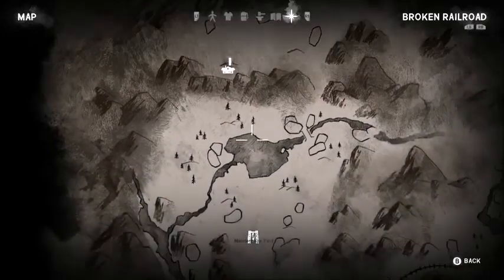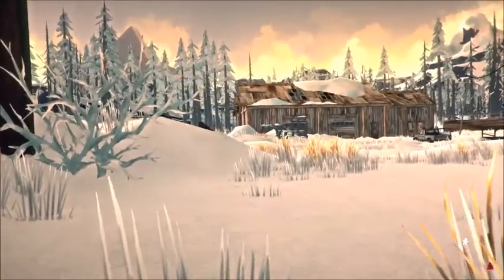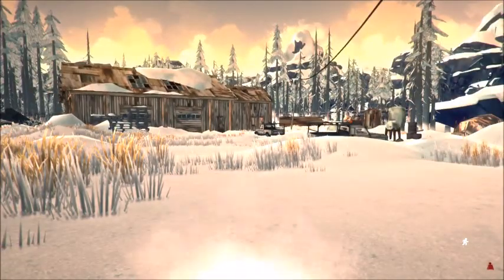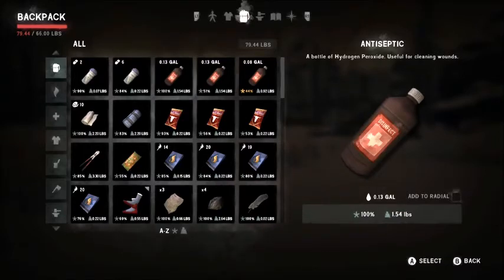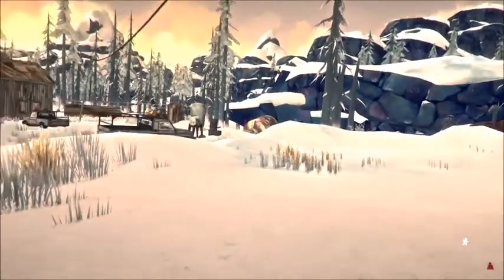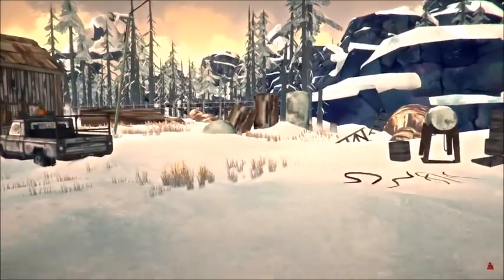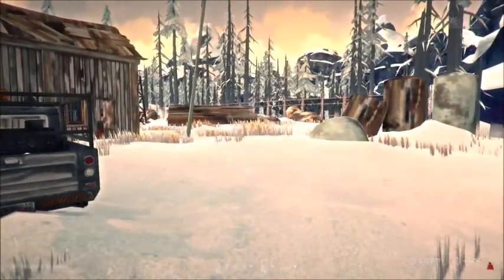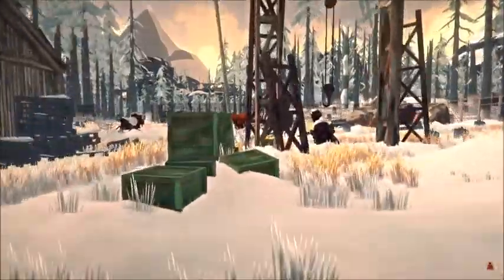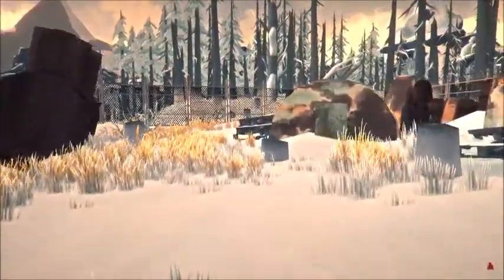We actually need to go to the old hunting lodge, so we're going to work our way that way. Looks like we've got some terrain to go, but if we head kind of northeast we should be fine. I think I'm weighed down pretty good, so we might need to go through some of the inventory. We'll head that way and see what's at the old hunting lodge.